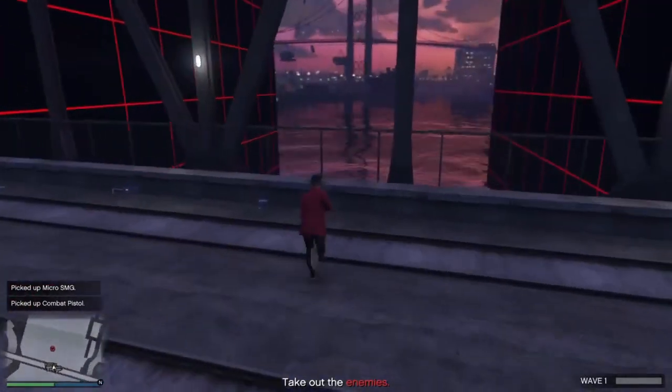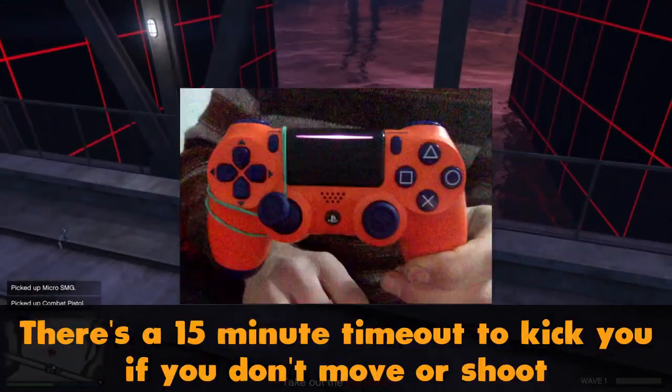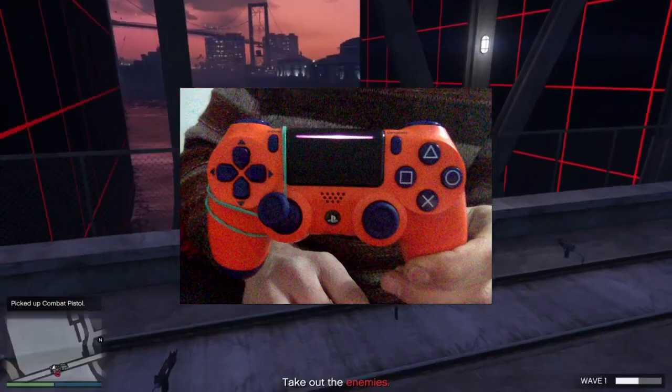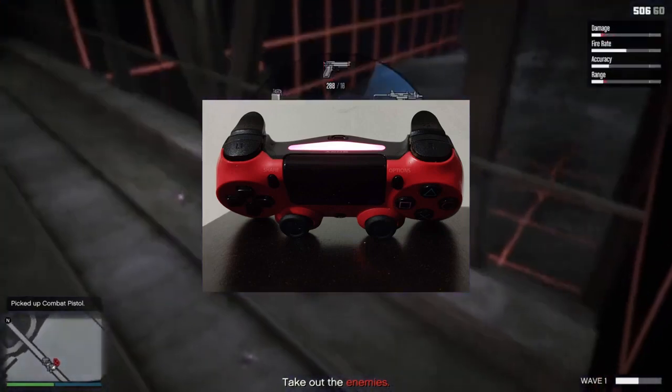You can go ahead and pick up all of the weapons if you want. But what I recommend is, to avoid getting kicked, you should use one of these methods. You can put a rubber band on your left stick because if you don't move for 15 minutes you will be kicked.